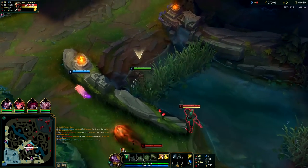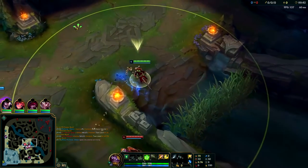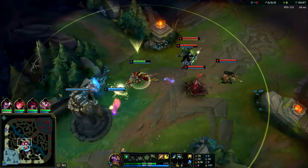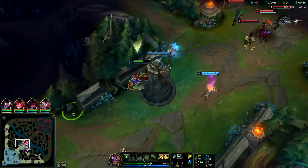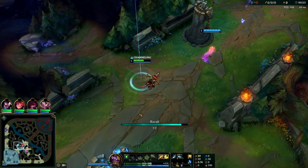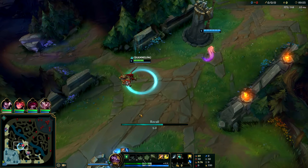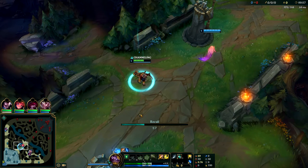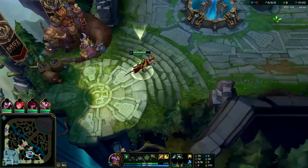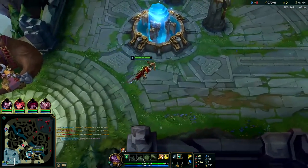First off, when you are playing Twitch jungle try to get into this bush — you can see pretty much every invade with it. The enemies almost never walk into that bush. In this case they do chase after me because they saw Zoe and cut left, but that only happens maybe one out of ten times. Usually they'll just walk past that bush, so if they are invading you, you'll see it every single time.